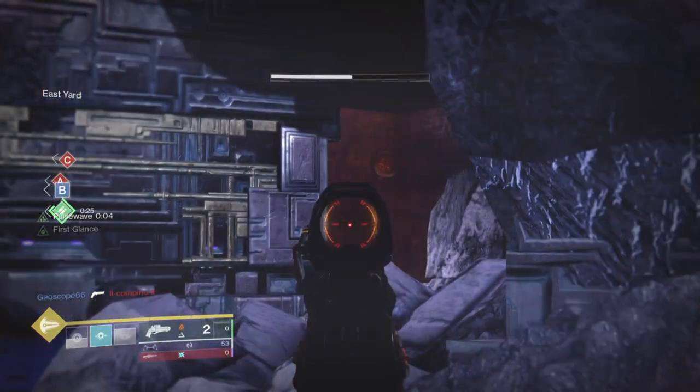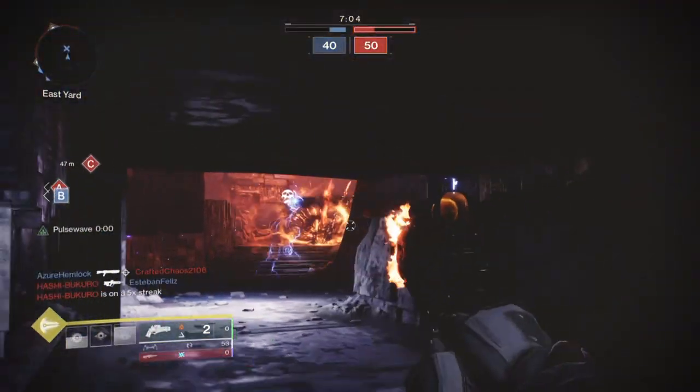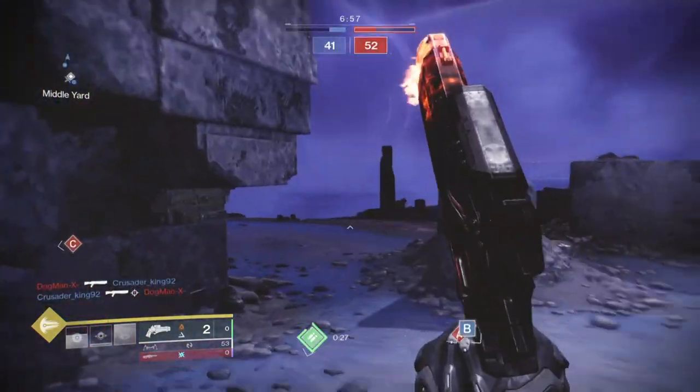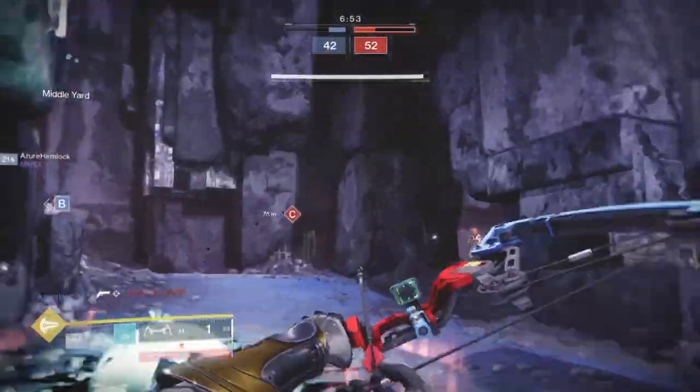Attunement of Elements is also a great choice if you wish to use Arc Souls, which are handy for weakening others, and Electrostatic Surge can help extend your rift's ability for longer. I'm not a fan of the super though as it's quite risky for the setup we have going, but if you're confident in using it then I'd recommend you give it a shot.